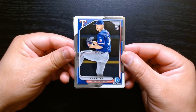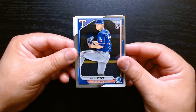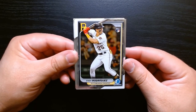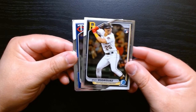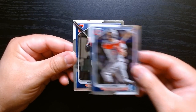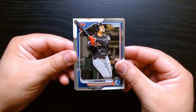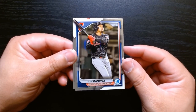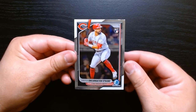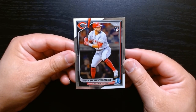Hopefully we can pull a Jackson Holiday — I don't have a rookie of him. Jack Lighter... maybe I do, but it's from Donruss, so I want one from a licensed product. Royce Lewis. José Ramírez, who also had a great year — he almost went 40-40-40, missed by one home run I believe. And a man with a very long name: Christian Encarnación-Strand.